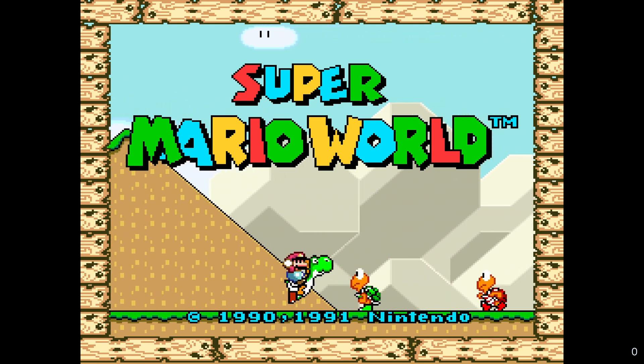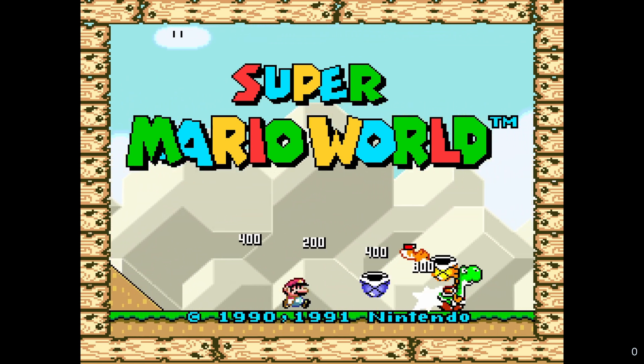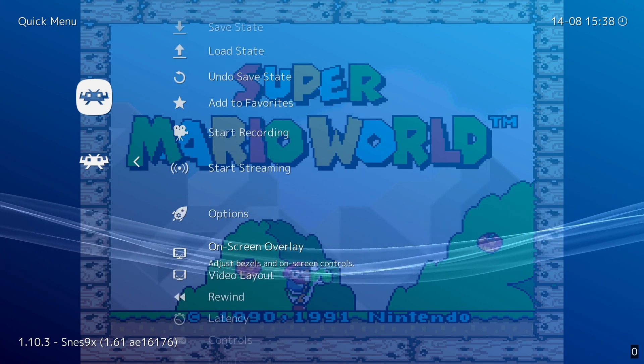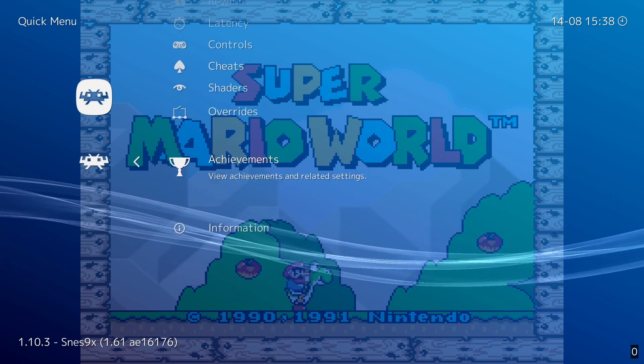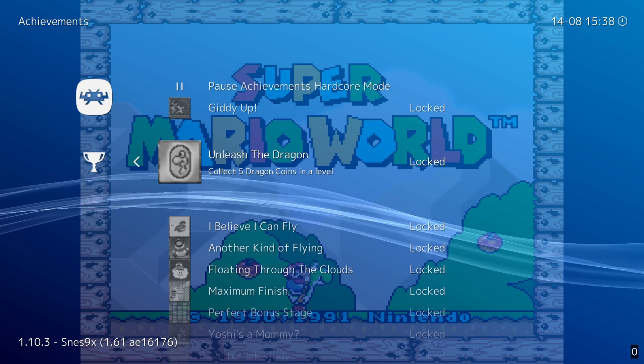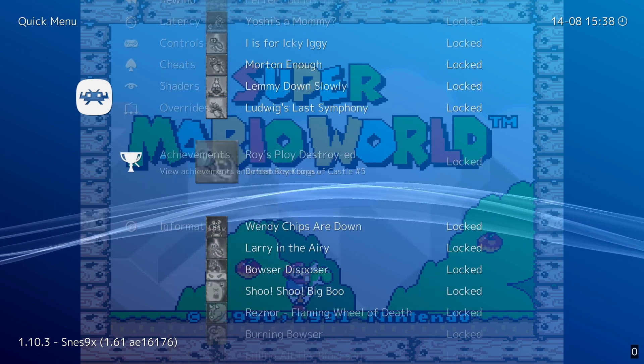When you are in a game and you want to check your achievements, you can do it by pressing F1 on your keyboard. You're going to open this menu and you want to scroll down where you see Achievements. Go inside of it and here you can see all of the achievements that are locked or the ones that you have unlocked.